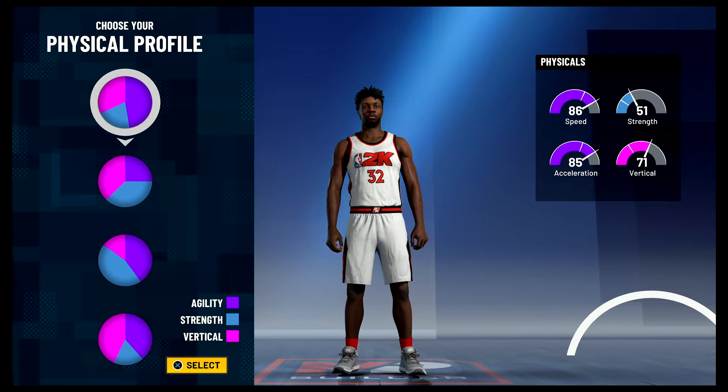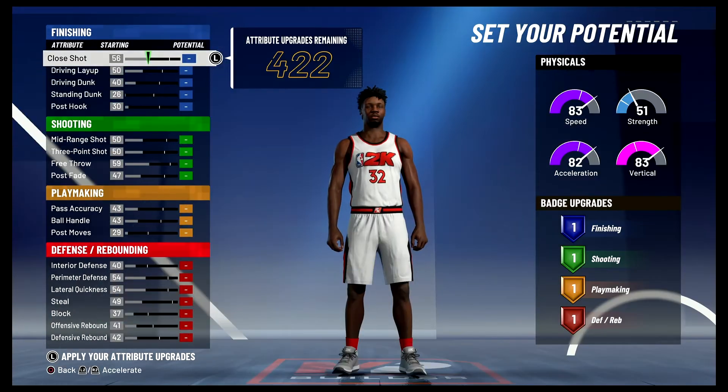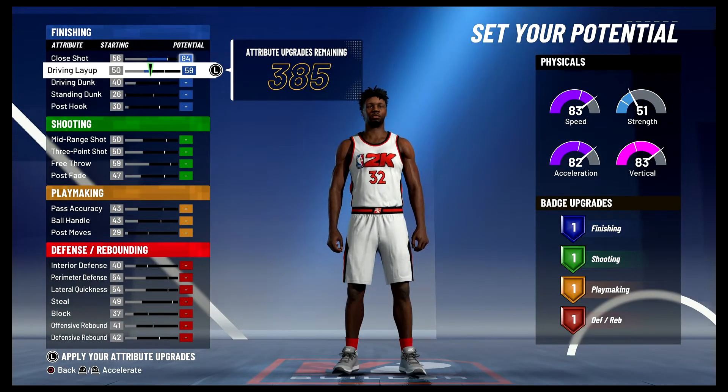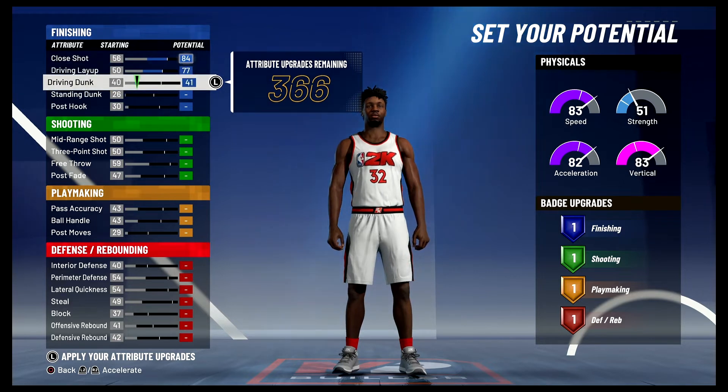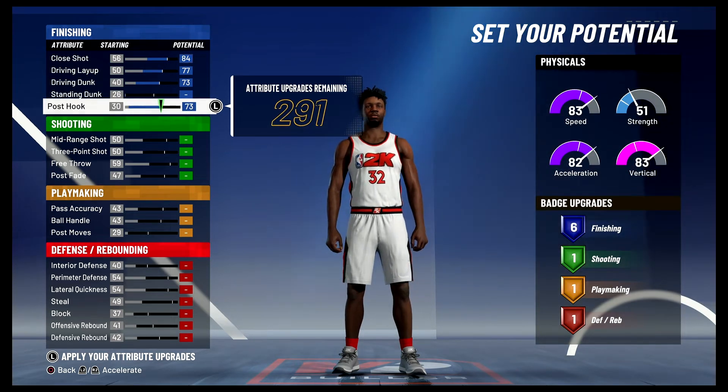For the physical profile, we're going to go with the speed and vertical physical profile. For the attributes, you're going to bring your close shot up to an 84, your driving layup up to a 77, your driving dunk up to a 73, and your post hook up to a 73. That's going to give you six finishing badges.